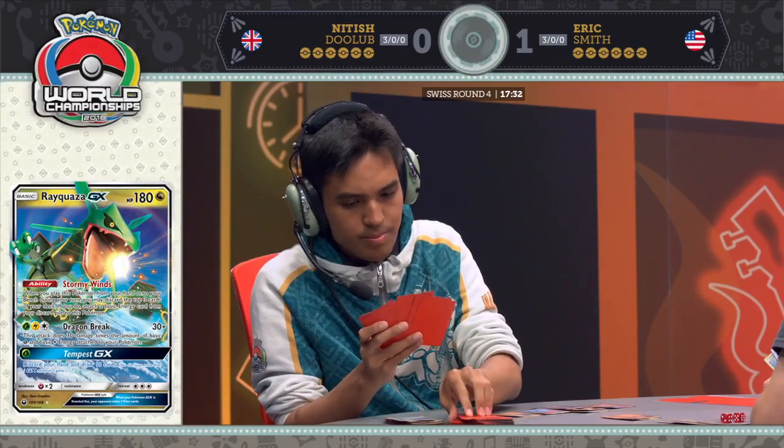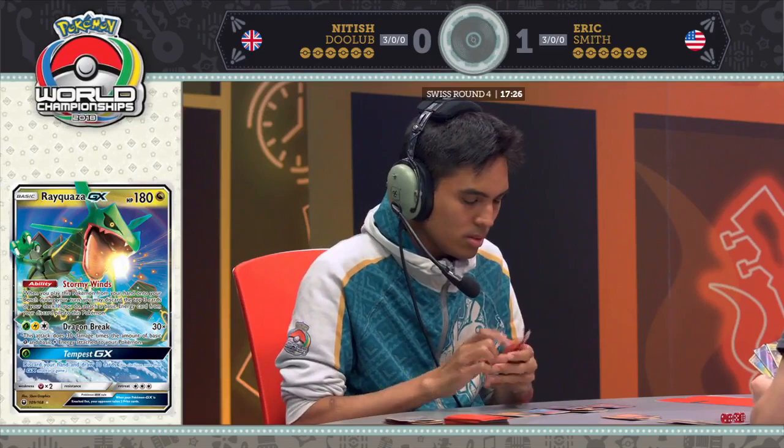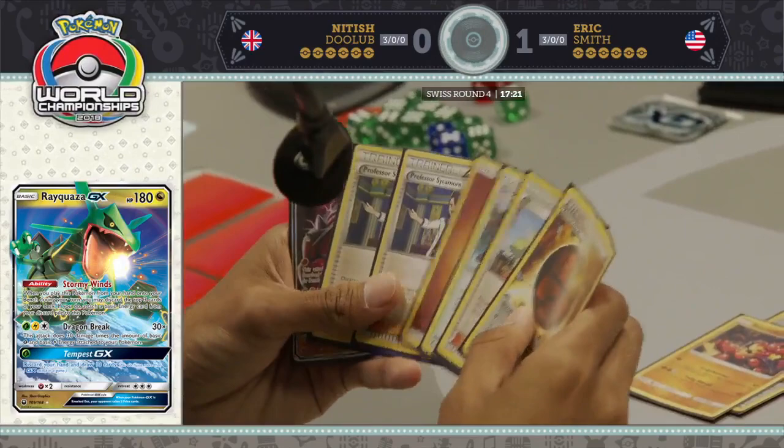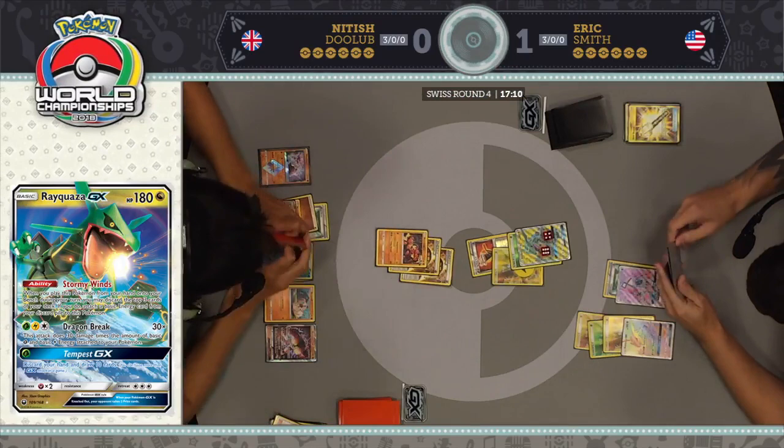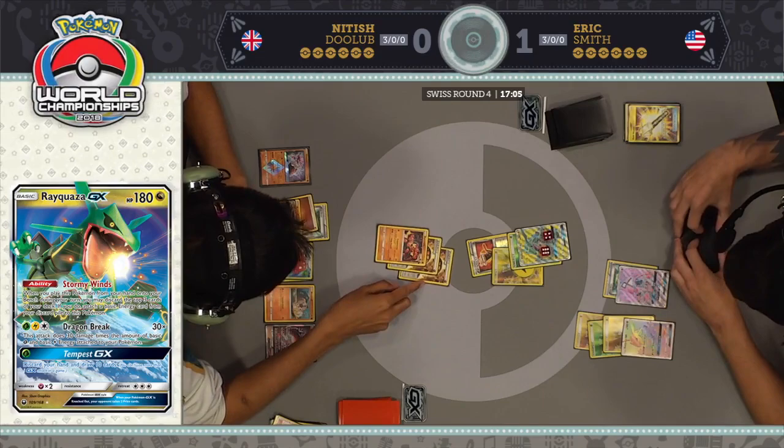I really expected that Buzzwole to get knocked out, and that just didn't happen. So now 100 damage on this Rayquaza, which has not attacked at all and has two energy and a Fighting Fury Belt attached to it — a lot of resources spent with no mileage. The Rayquaza still has 120 HP remaining. 70 plus 90 damage — if he finds a Choice Band, he's going to knock it out. He did Field Blower away the Choice Band though, so Nittish kind of assumed he had a knockout but forgot about the Choice Band being gone.